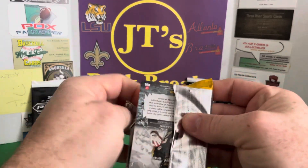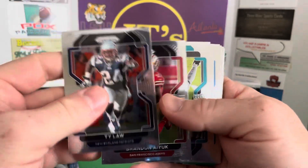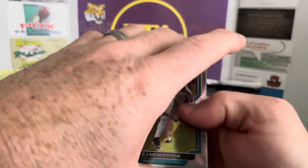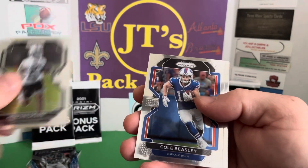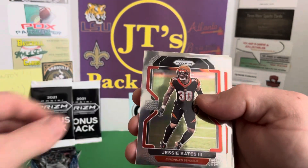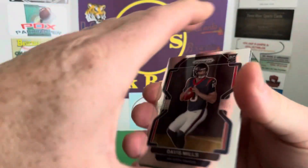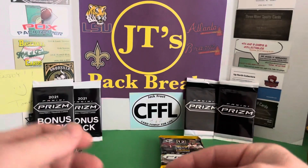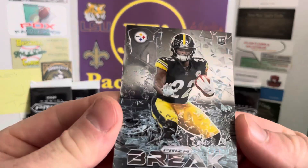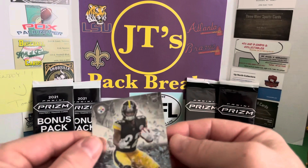Second pack. Got another green. Cool. Ty Law, Brennan Ayup, CJ Henderson. We're going to go back and forth. Kenyon Drake, Cole Beasley, Austin Ekeler, Jesse Bates III, Tyler Boyd, Brady Jarrett. Got a Davis Mills rookie card. Hunter Renfro Green. And a Najee Harris — Prism Break. Najee Harris. I don't know what this set is, never seen that set. A little insert set.